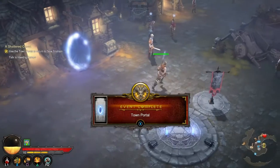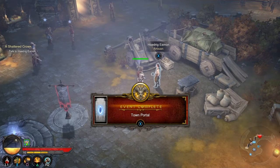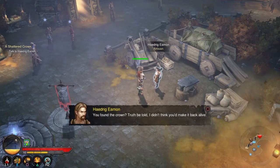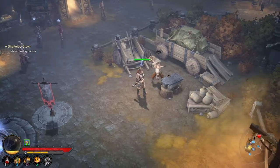So I'm back here. I have to turn it in to this dude — Haedrig. Remember him and his wife? He killed his wife. 'You found the crown,' he says. 'Truth be told, I didn't think you'd make it back alive. It needs repair — should be no problem.' He's a blacksmith, that's right.